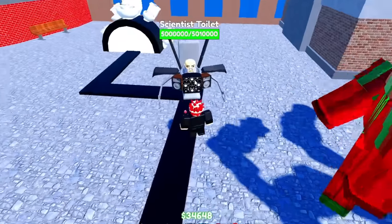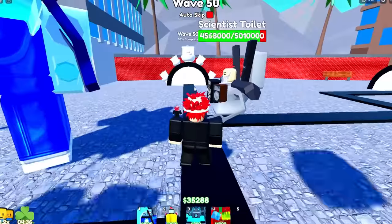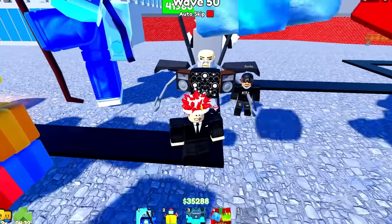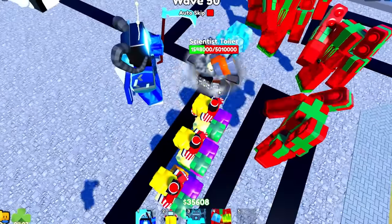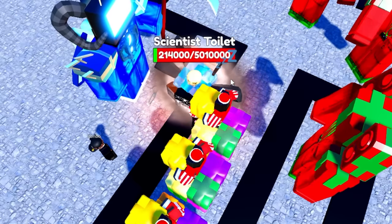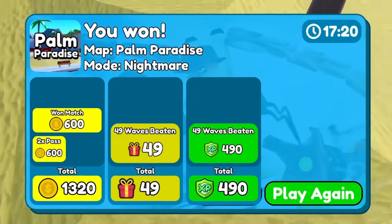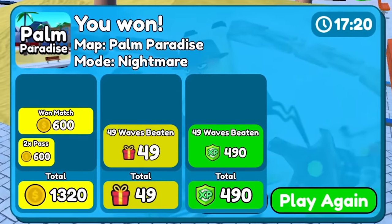And there's the scientist toilet that has 5 million HP. Can we beat this, Bombo? Yes! Look at him — all our presents are coming on him. He's about to die in three, two, one. Let's go! We did it, guys! And those were the brand new units — they're really overpowered. Make sure to like and subscribe, and click on the video you see on the screen.